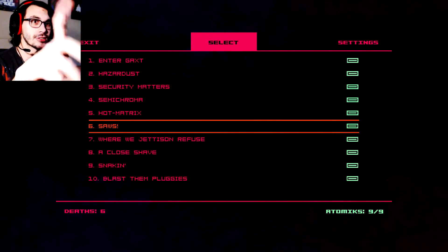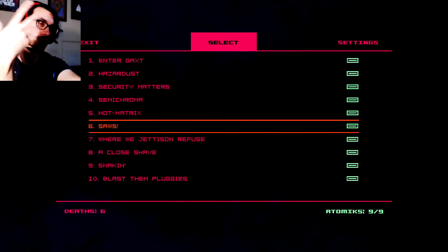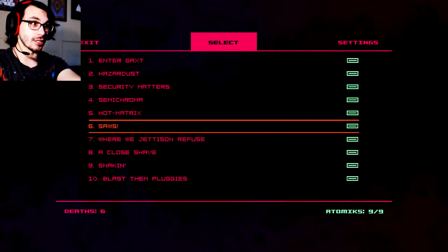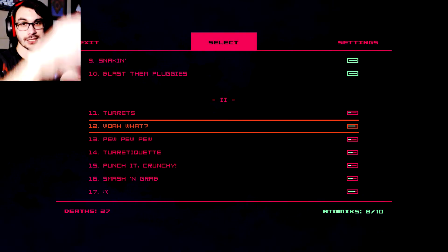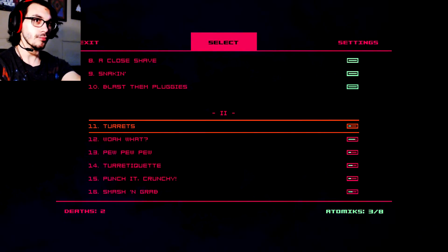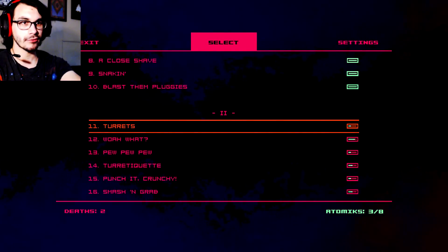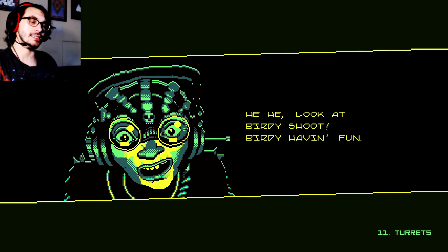You can see on this first grouping of levels I actually aced all of them, and here is where it starts getting harder again. I will show you what I mean by acing the level in just a moment here. Let's do number 11 — lucky number 11, turrets.